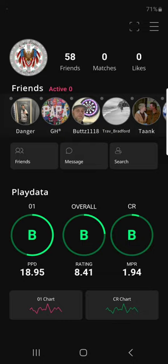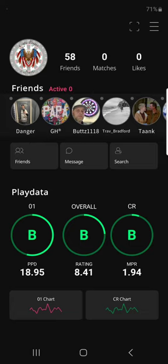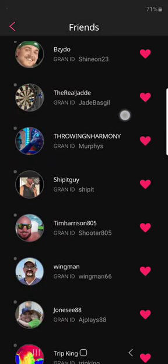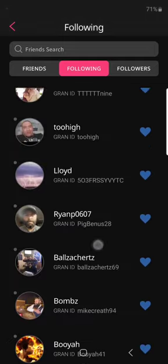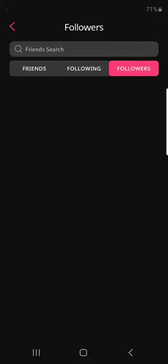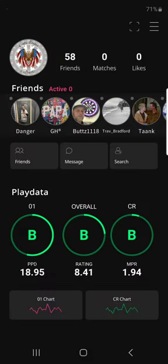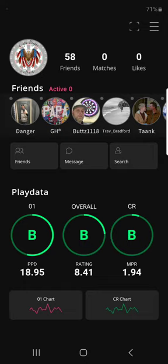The Grand Player app has all of your friends and will show you which friends are active right up here. You can pull up your friends list. Anyone that you are following who has not yet followed you back will show up in the following section, and followers is anyone following you who you have not followed back. Once you are both following each other, you will be friends on this app. You can message your friends, talk back and forth, and set up games.